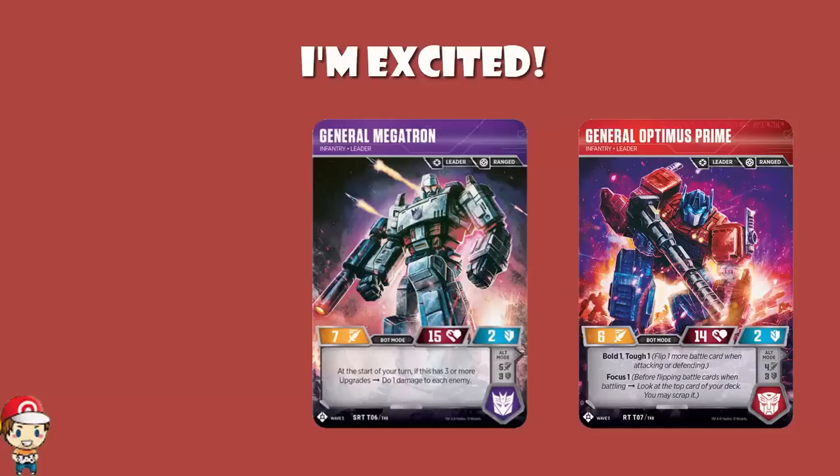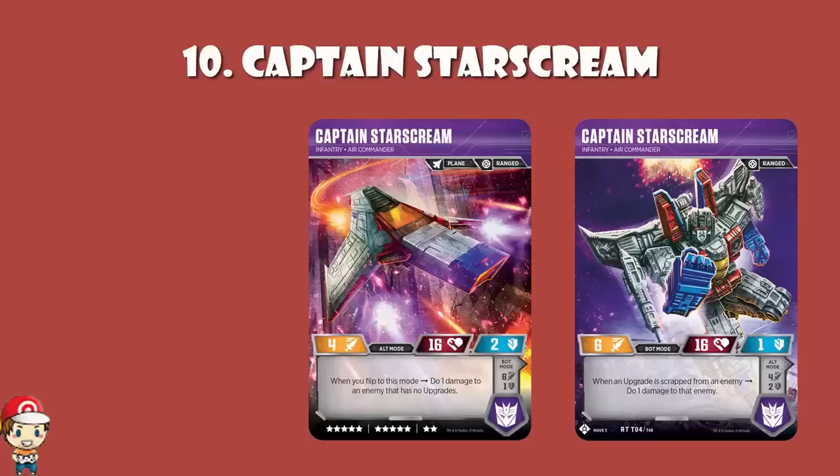Starting off at number 10, we've got Captain Starscream. It is a 12 cost, which is quite expensive — essentially half your deck. The stats are pretty good: attack of 6 and health of 16 stand out. What we like here is that it's got a bit of cheeky damage.